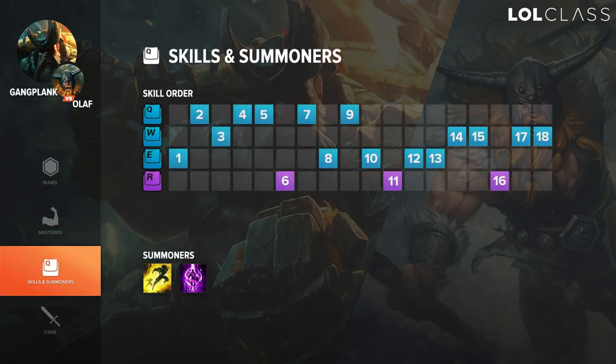For skill order I like to take barrels at level 1 and just do the double jungling. Level 2 you just take Q and max Q first, maxing your E second and W last. Make sure to also take one point of your W at level 3 just in case you get ganked.